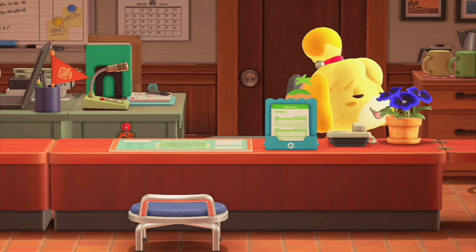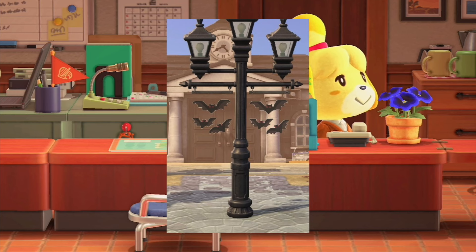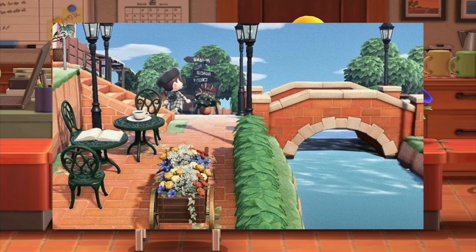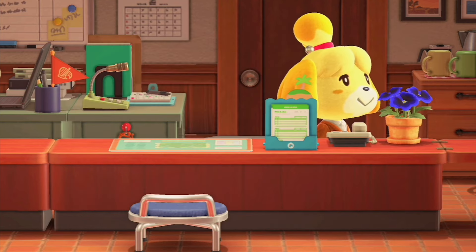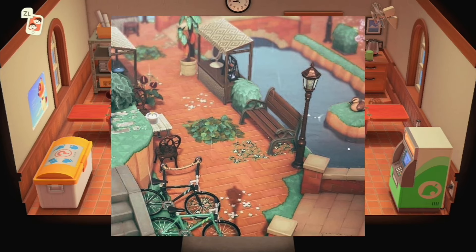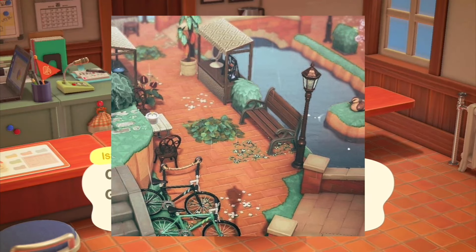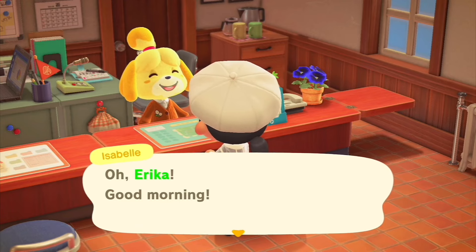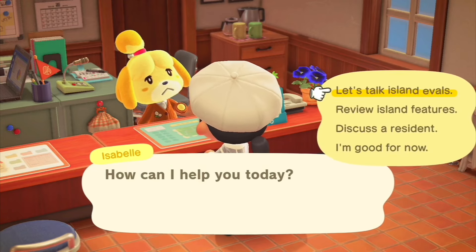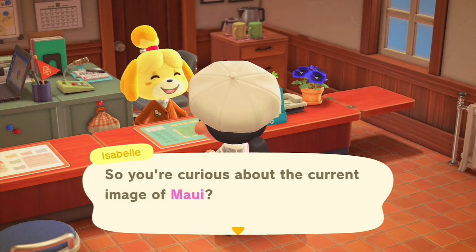Every little bit counts. I'm personally a fan of street lamps all around the island — they really add that extra bit of design that elevates your island. They work for cottage core, natural islands, city themed, and town themed islands. Crafting your own furniture screams personality and boosts your rating, plus it's way cheaper than going to Nook's Cranny. Look out for special seasonal DIYs too — those are instant Isabelle gold.